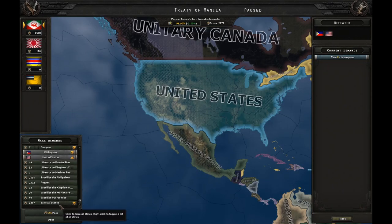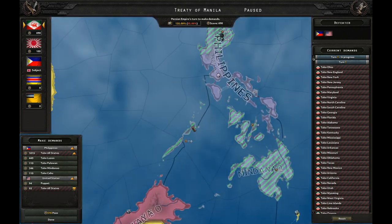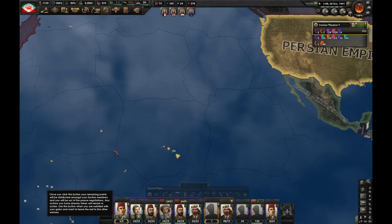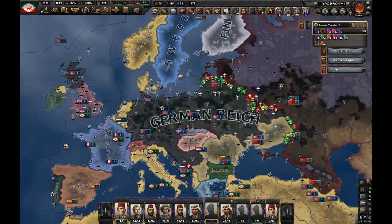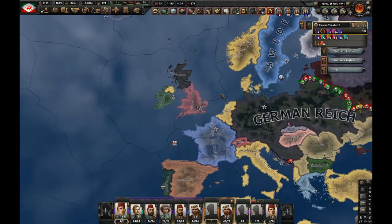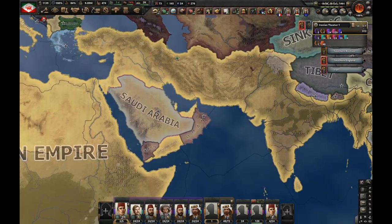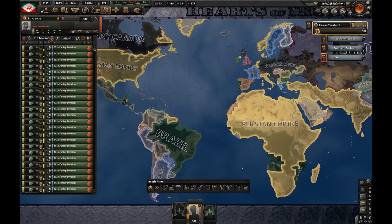I have to keep in mind that Japan is in the peace deal as well. I'm not really interested in the Philippines, but maybe I could steal a little bit. I took all of the American stuff. I think I should end the video here. After this, I could attack Germany or let them take out the Soviets first and then attack. I think this is good enough — I created the Persian Empire. I hope you guys enjoyed the video. If you did, like, share and subscribe. Consider joining my Discord server. See you in the next video.